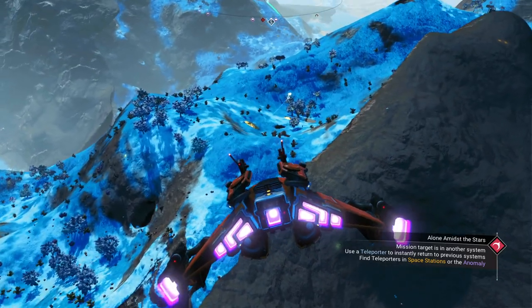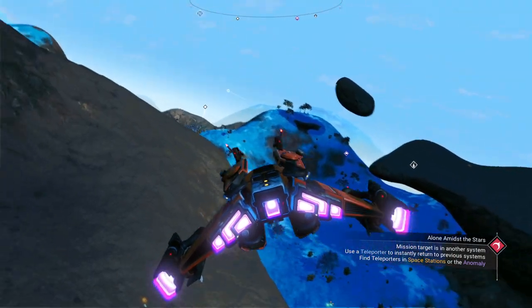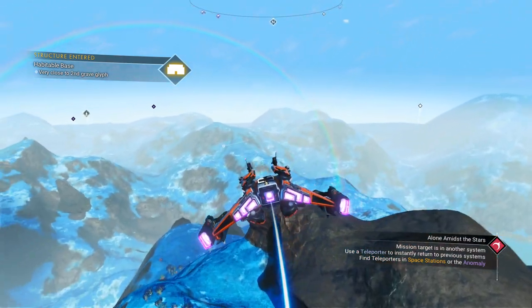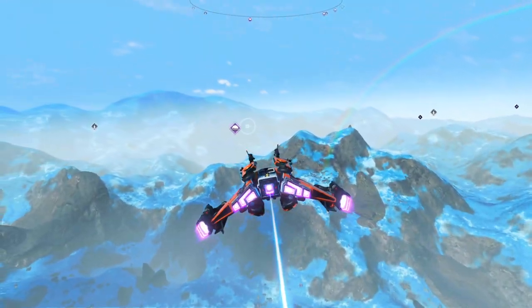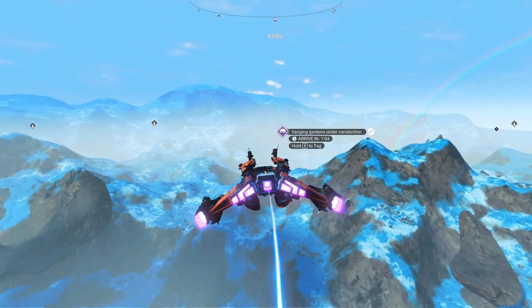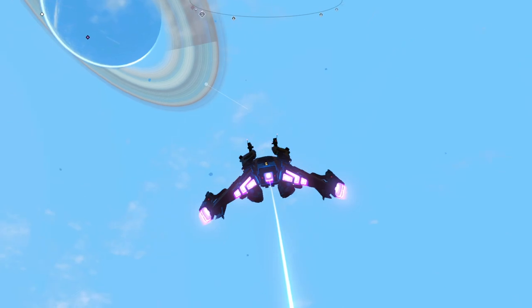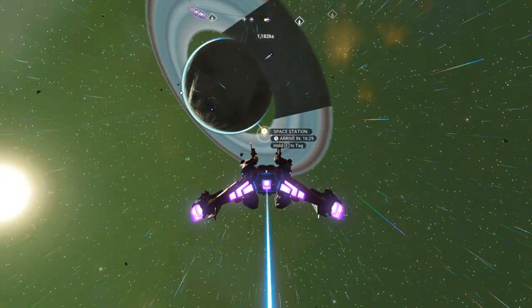Anything else around here base-wise? Maybe we can just not have to go all the way to the space station. There's something - oh, that's not close at all, never mind. I say we head back to our portal base and try the next system. We got some time left - let's see if we can get two more glyphs in the next system. Now that we have the space station in our list, we can come back here and try again if we want.